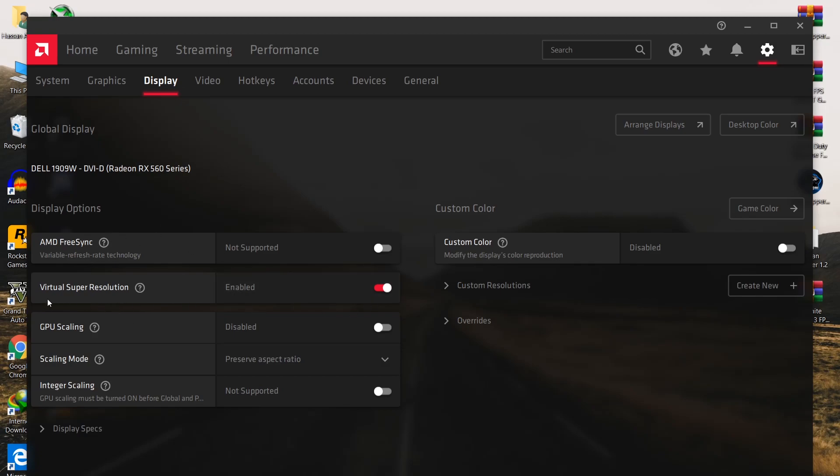After doing that, go to the Display settings tab. Disable Virtual Super Resolution - I have it enabled because I need good resolution for my video, but it causes input delay and input lag in Fortnite, so disable it. Also disable GPU Scaling if you're not using stretch resolution in Fortnite.